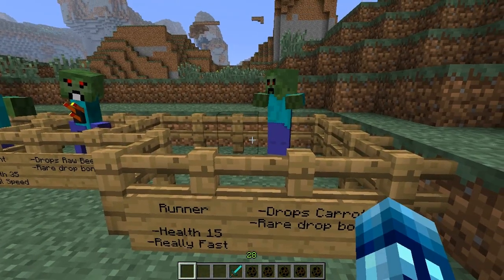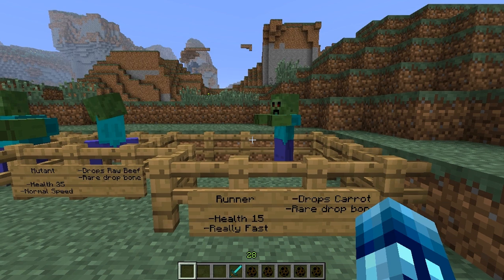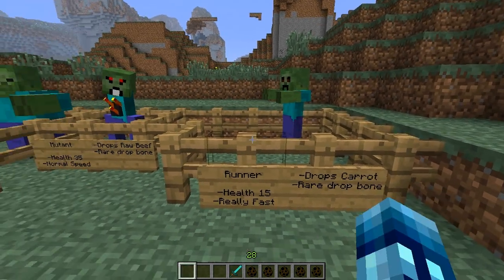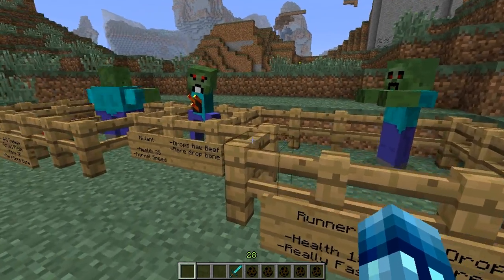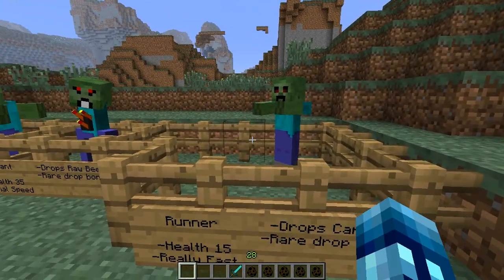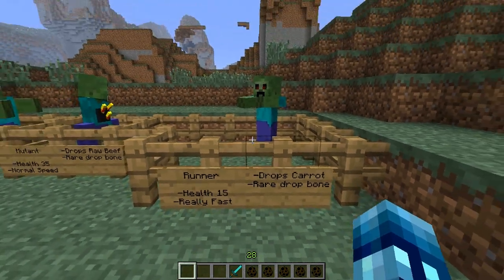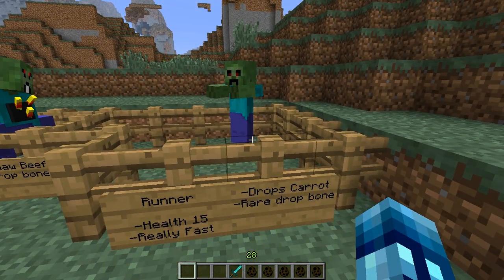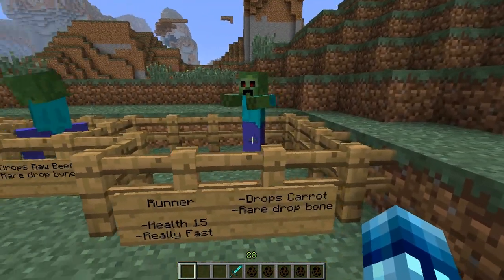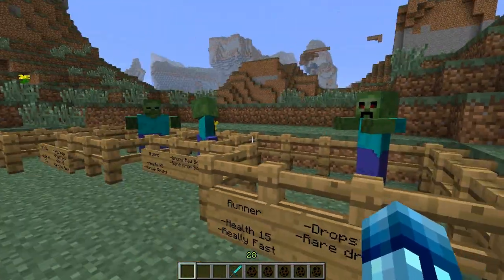Next one is the runner zombie. The runner zombie has 15 health — he's pretty weak. You can kill him in like two hits depending on if you get a critical hit with a diamond sword. He's really, really fast. Even if you sprint jump, he will catch up to you and kill you, so be very careful with the runner zombie — you gotta watch your back. He drops a carrot, which I get: fast, fast rabbit — rabbits are fast and they like carrots. And their rare drop is bone. That is all the base zombies.